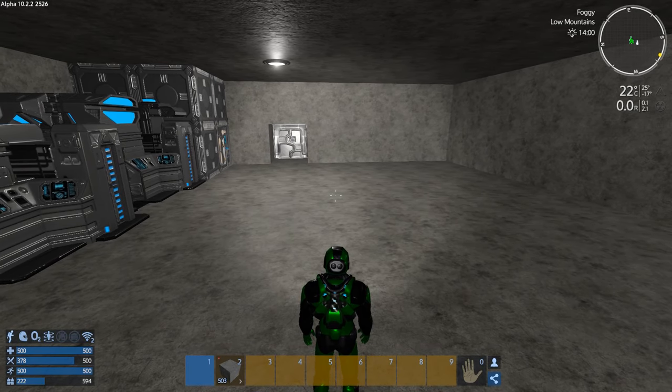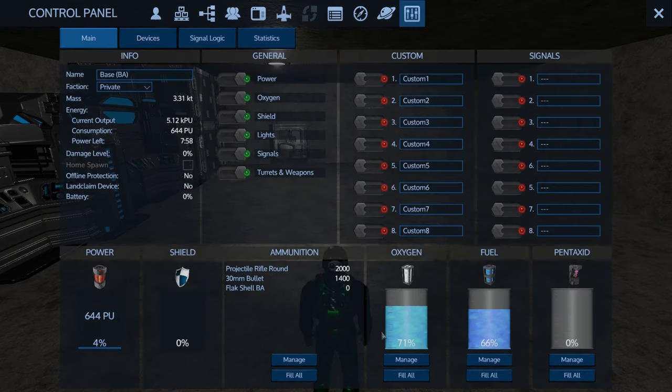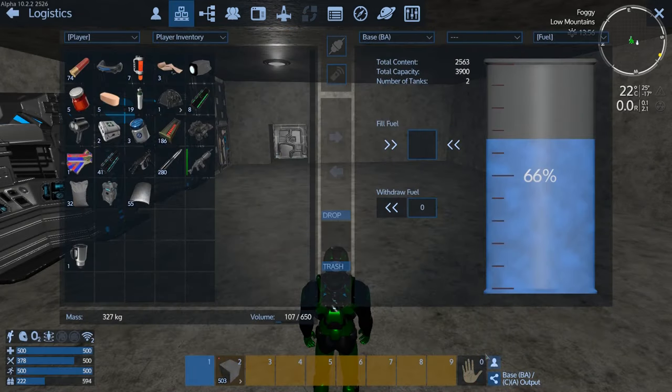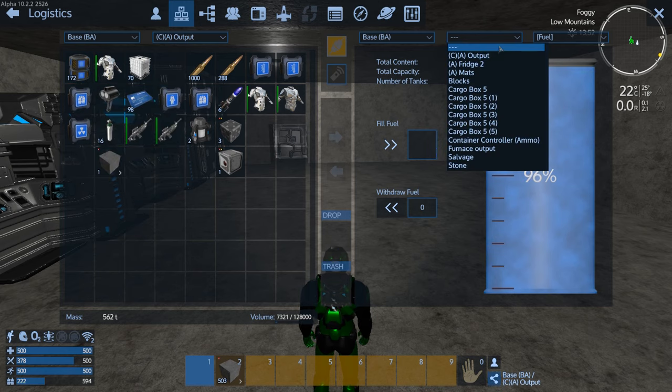We've got to texture and paint this room. We're at 50.6% completion. I just made a whole bunch of fuel but I don't think we have any more oxygen.